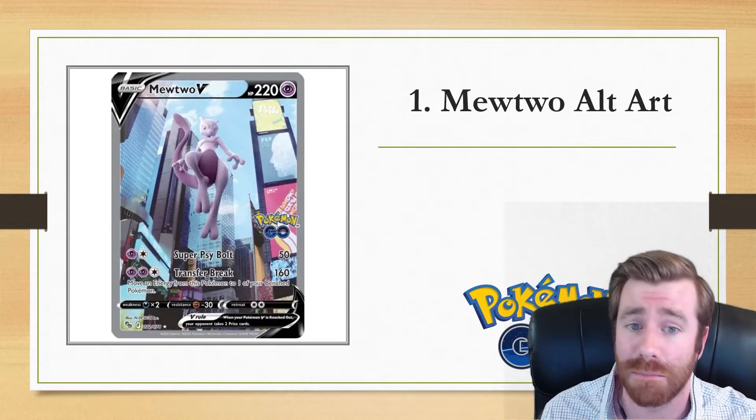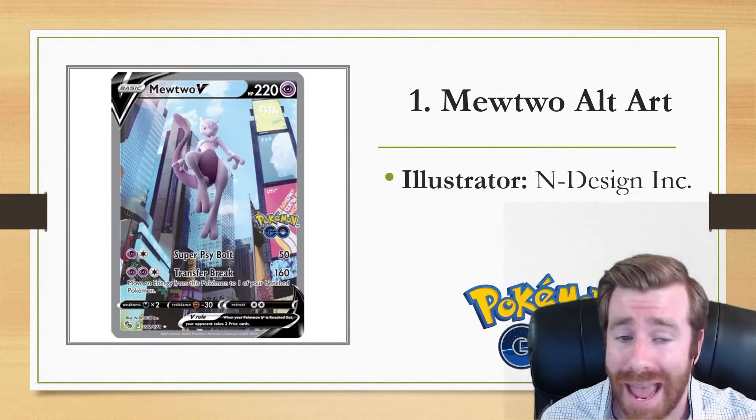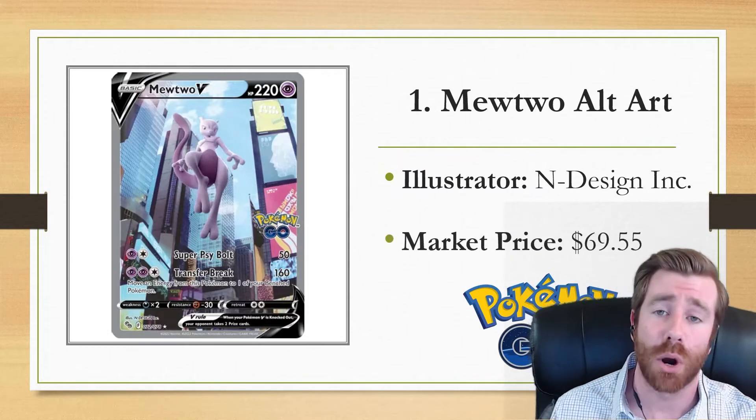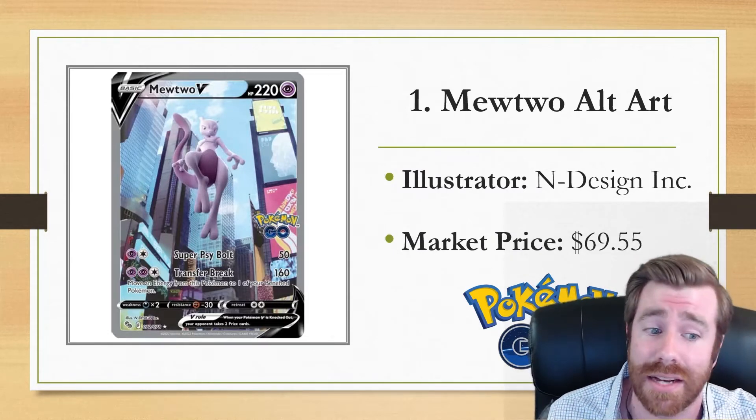This is a big set for Mewtwo fans. We've got the Mewtwo Alternate Art, illustrated by N Design Inc., and it's fetching a market price just under $70 — right now, a week after release, at $69.55.